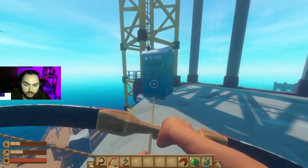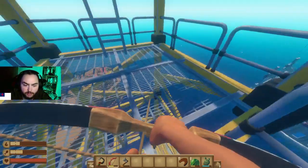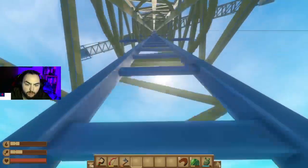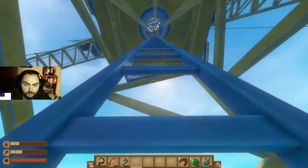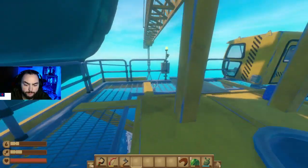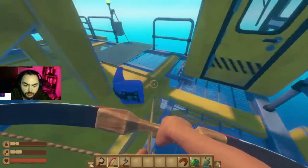Oh, here we go with the crane. Is that a trap? I've been playing lots of Seven Days to Die so everything's a trap to me — look out for mines, look out for traps. Here we go — up, up, up we go. Don't look down. Hello? Wow — still going up? Yep. Any more notes?